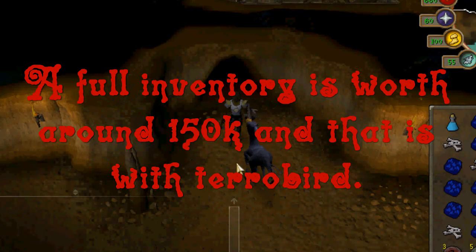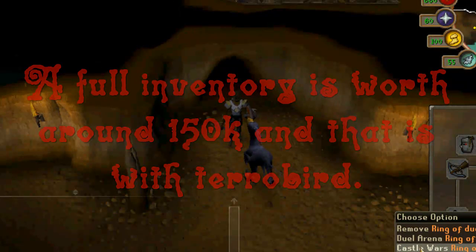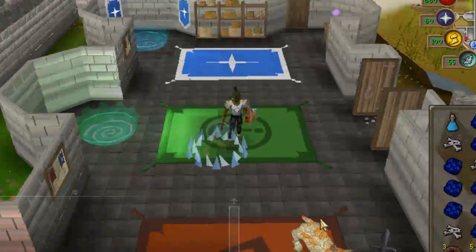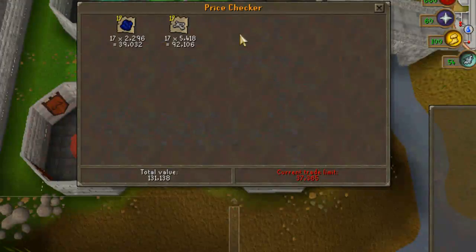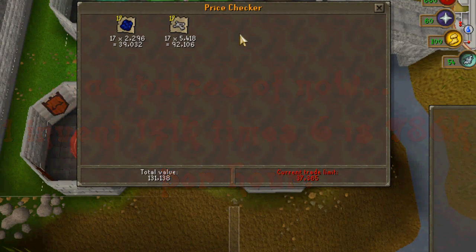Alright guys, I have a full inventory. What you do is just rub your ring of dueling, teleport to Castle Wars, and just repeat. This inventory made me 131k and it took me exactly 10 minutes, so just multiply that by six to know how much you'll make per hour.